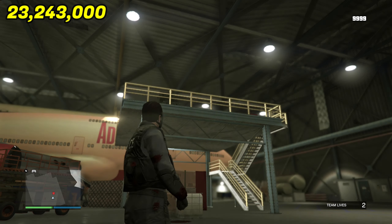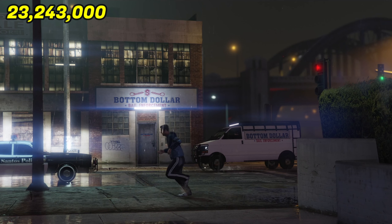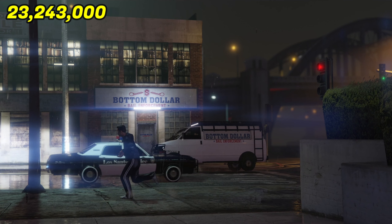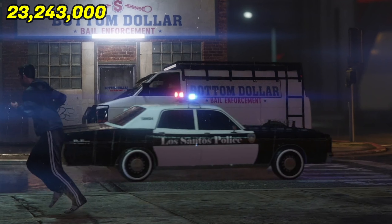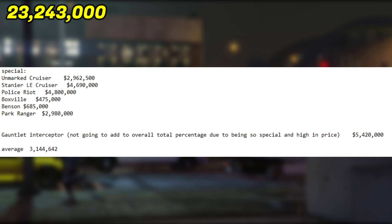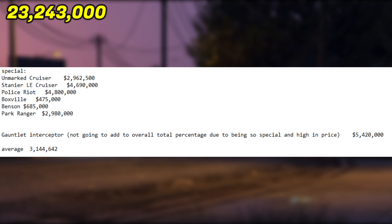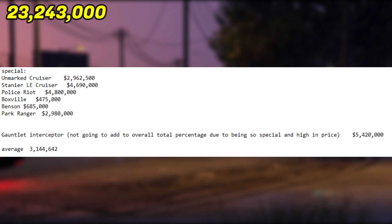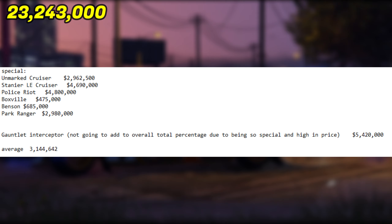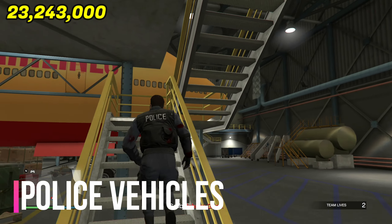If you're a vehicle collector who likes to have every car, you could be paying a lot for this DLC. It gets even more expensive when you count the police vehicles, because Rockstar likes to push those prices up. We saw in the Chop Shop DLC they charged three million dollars for basic police vehicles — the cruiser was 4.6 million, the police riot van was 4.8 million, and the unmarked cruiser was about 2.9 million.